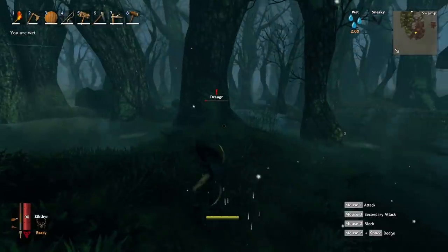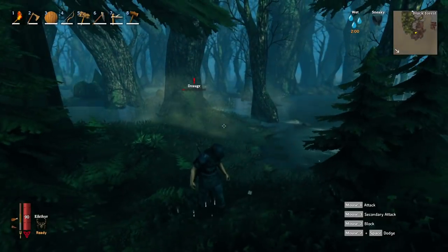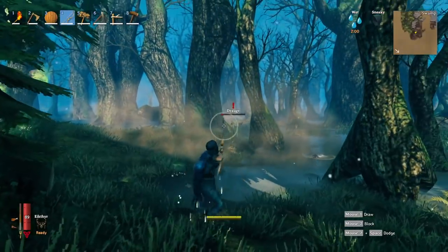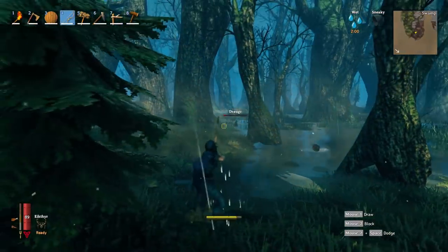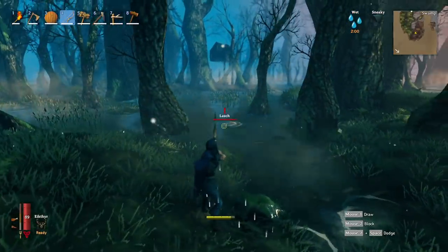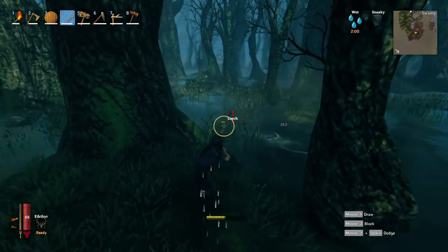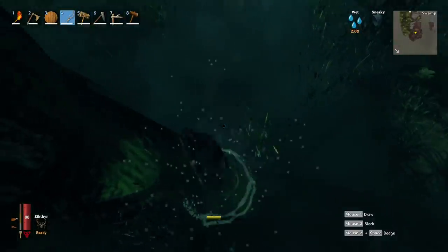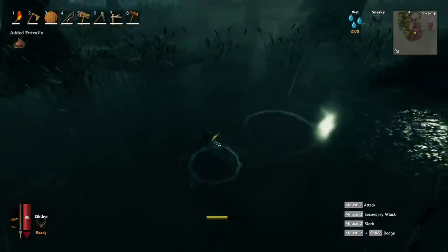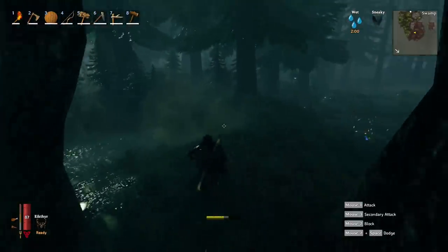Did I go too far into the biome? We can hang on the outskirts and not have to deal with the dark and rainy, but I think we went a little too far in. Come here buddy — and we're gonna get this leech too. I'm going to actually pick up the blood bag this time, unlike last episode where I was a total failure. Die right where the draugr died — perfect. I can't see anything in that water so we're just gonna wait. We got the blood bag — did we get the entrails?